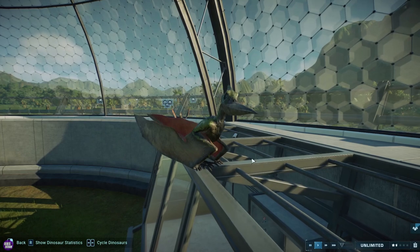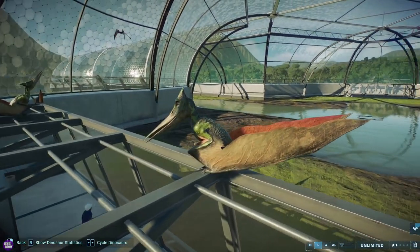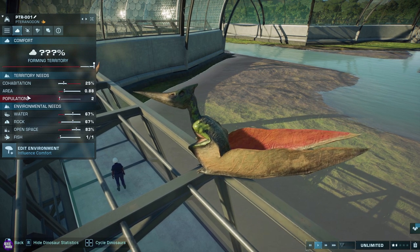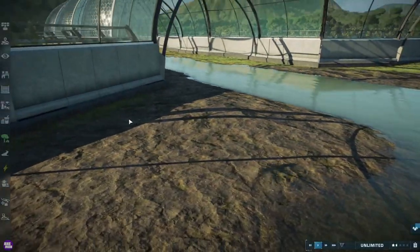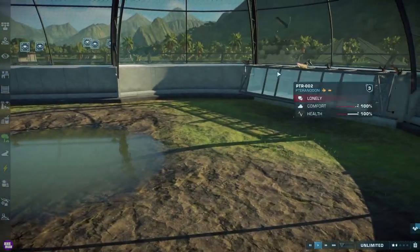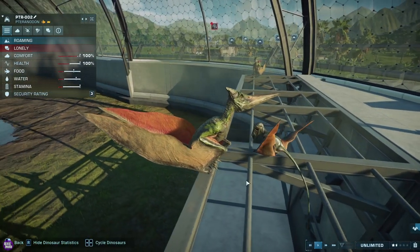They all just sit here. The Pteranodons are creepy, man. That dude's still on his iPad — there are so many dinosaurs about and he just does not care. This is what they do, they pretty much just chill, because obviously the birds don't want to be flying around all the time. They all kind of chill, they sit here, make noises, just hang out with the Dimorphodons. Let's find one of the Dimorphodons — are you happy with this environment? They like a bit of sand.